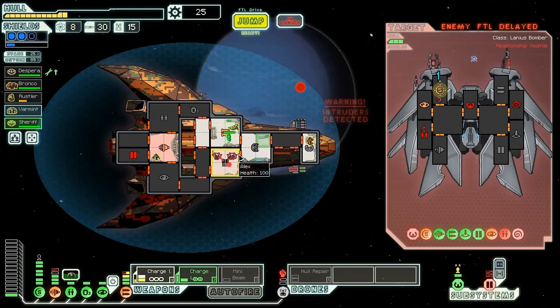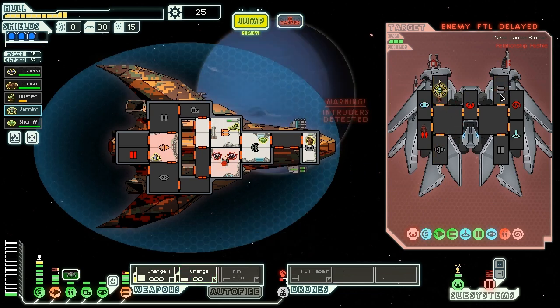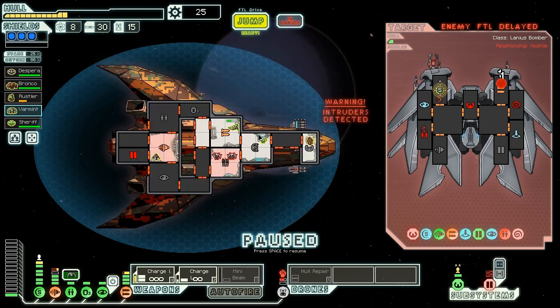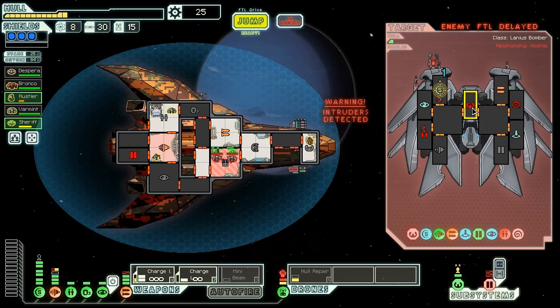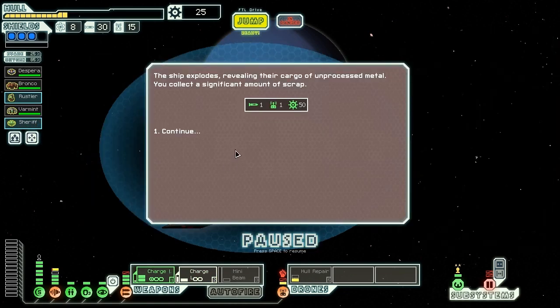They've boarded us again because they're absolute jerks. We're going to fire the charge laser at the weapons. The Lanius ship hails us — our translators struggle, but we make out: "prevent death, merciful, penitent" — they believe they're surrendering. Well, we're not going to accept their surrender. You've killed our crew a couple times, so we're just going to kill you. And I can't even suffocate you out because you're Lanius, which is actually probably a reason I shouldn't have come here. We're going to murder our crew again, let them respawn with less skill, and charge laser these stinking Lanius to death.